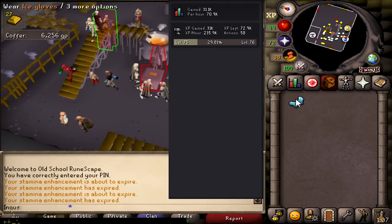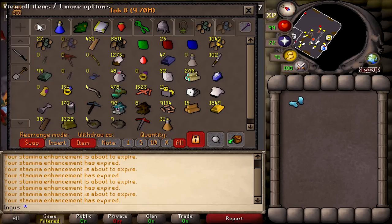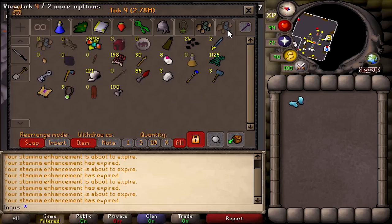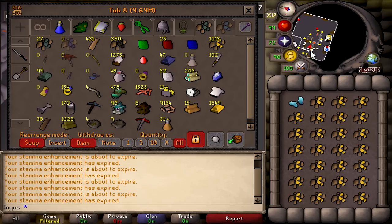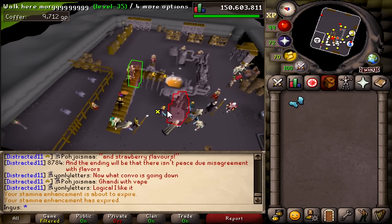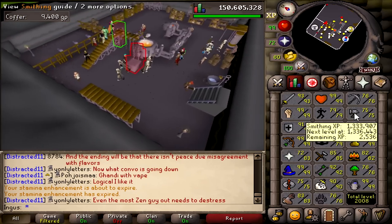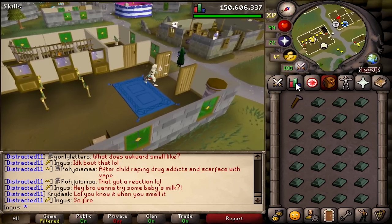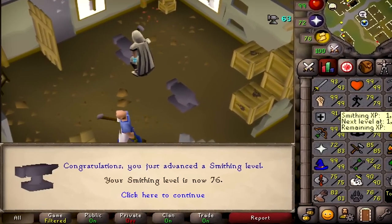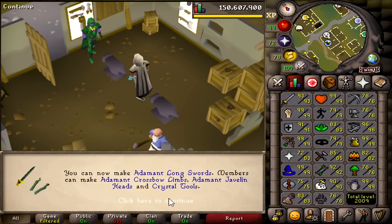This should only take about 15 to 20 minutes. We just ran out of money so I need to deposit some — there's a coffer right here, 20k — because you don't want to waste too much. As soon as you put it in it just instantly starts going down, so you want to be fast. It's been no time at all — we'll need to smith some other bars. There we go, 76 smithing, beautiful.